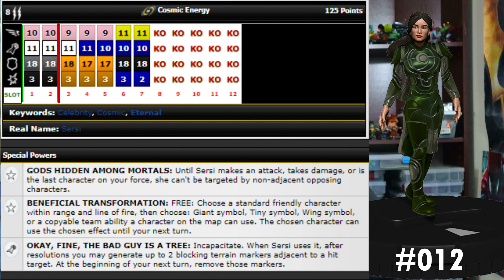We have our first rare, number 12, back to Circe. This is the full power version of her — she's got cosmic energy team ability, 125 points with eight range double target, 10 movement with sidestep and flight, 11 attack with a special attack power, 18 defense with invulnerability, and three damage with outwit. She has a new trait: Gods Hidden Among Mortals.